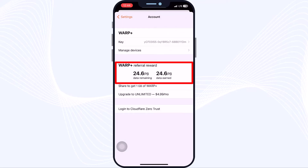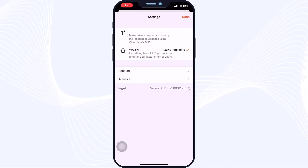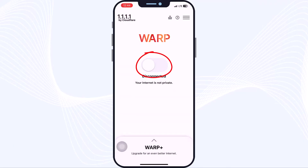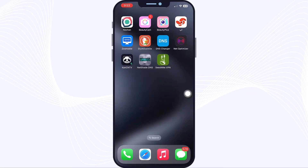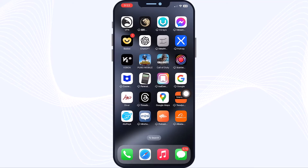We are finished here. Just tap on 'Settings' and we will go to the main page of the app. Remember to check the WARP option and tap the button to turn on WARP. Be patient and wait until you see that WARP is connected. As you can see, WARP is now connected and ready. Go to your PUBG Mobile and open it.